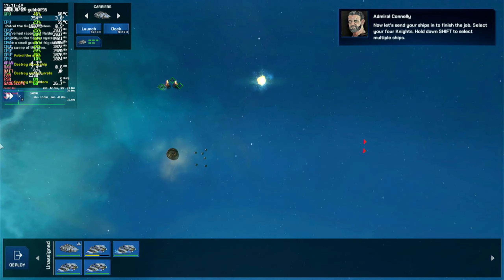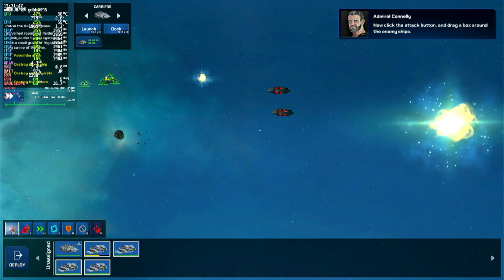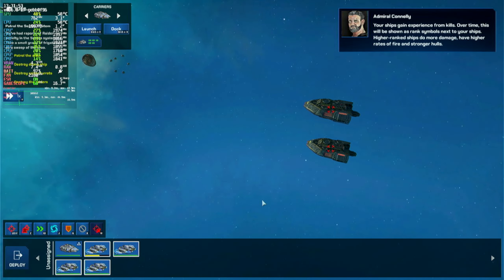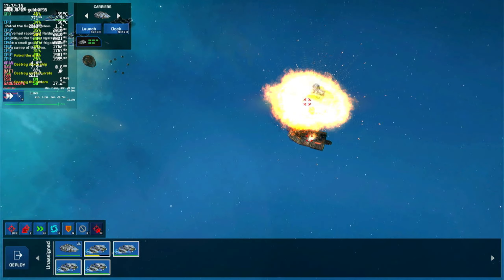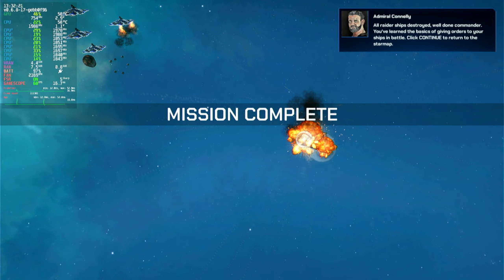Now let's send your ships in to finish the job. Select your four Knights, hold down and click the attack button, and drag a box around the enemy ships. Your ships gain experience from kills. Over time this will be shown as rank symbols next to your ships. Higher rank ships do more damage, have higher rates of fire, and stronger hulls. Now let's watch your ships finish the job. All raider ships destroyed — well done, Commander.